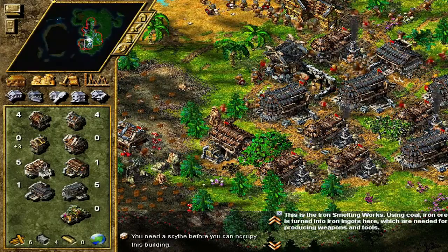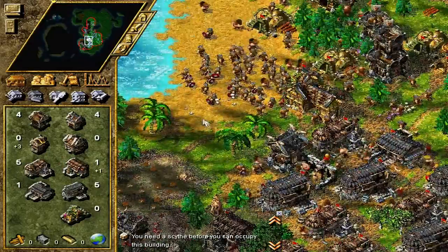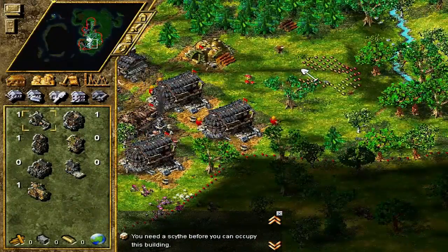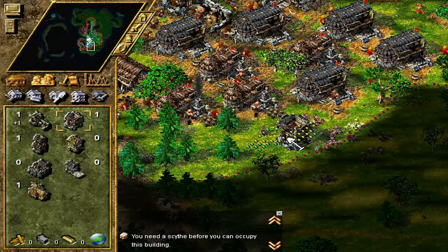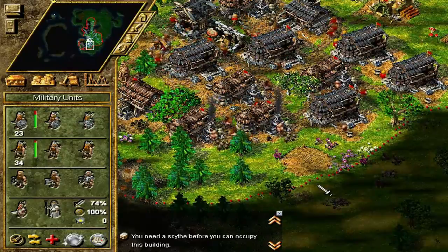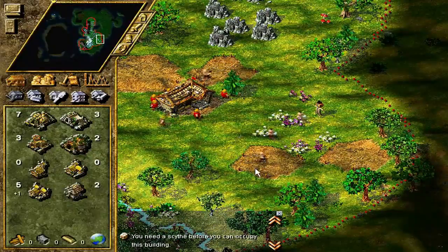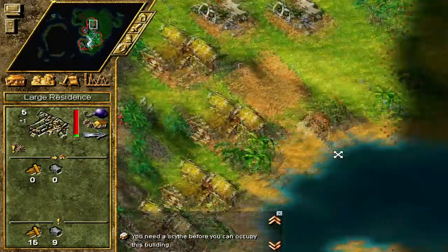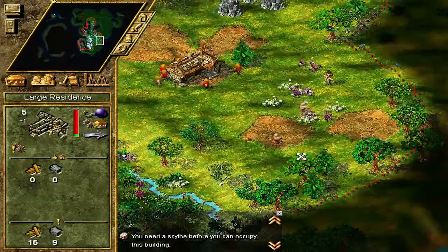Let's go for one more gold smelter and we could probably go for another barracks. I'm tempted to build a tower here to claim a little bit of land, and I'm going to heavily defend it. Now I've placed a lot of buildings - there's a lot of people got the work cut out for them, especially with this large residence which nobody is building and which we desperately need.